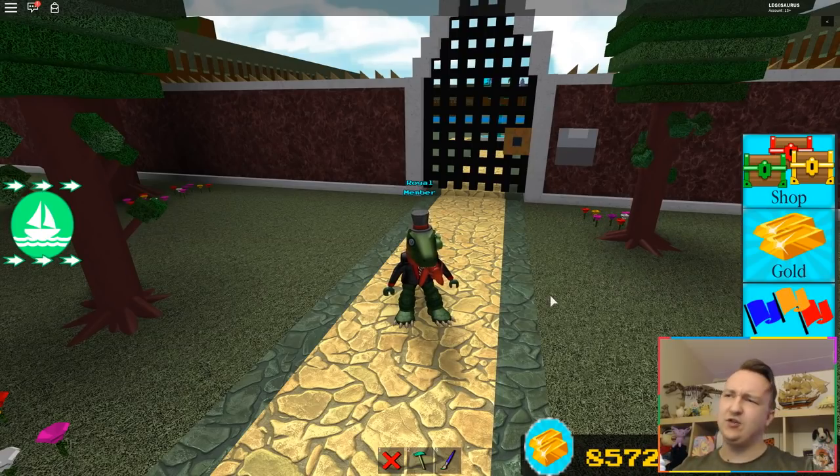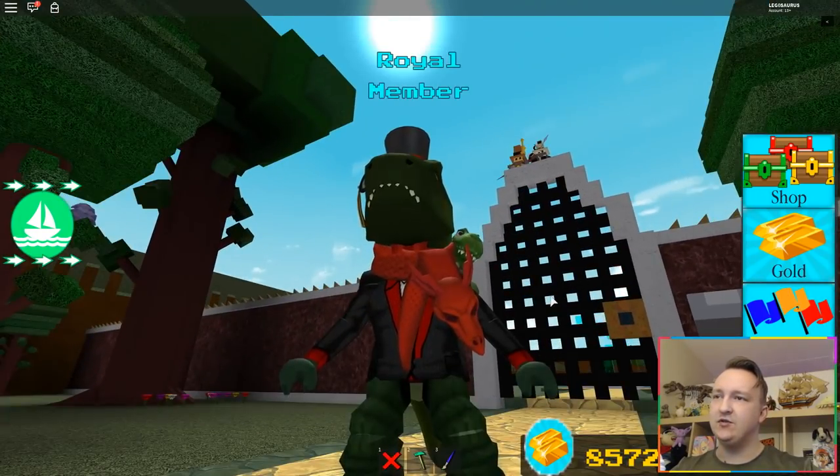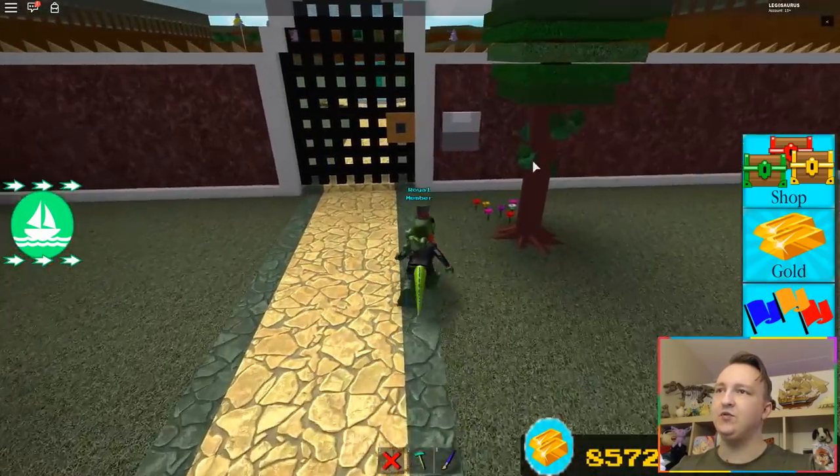Good day friends, welcome back to Build a Boat for Treasure. I got a new scarf — it's pretty cool, it's like a dragon. I kind of like it. I'm not really a scarf person, I usually have the red tie. I kind of want a tie that's a dragon, that would be cool, but I have a scarf that's a dragon now and that's pretty cool too.